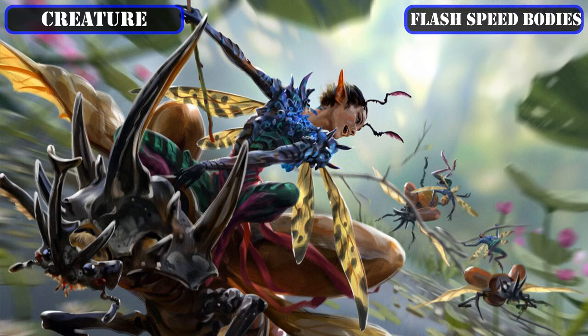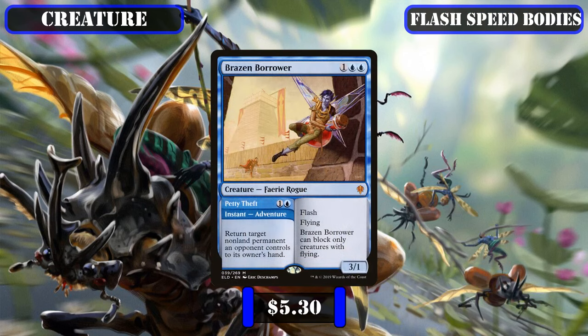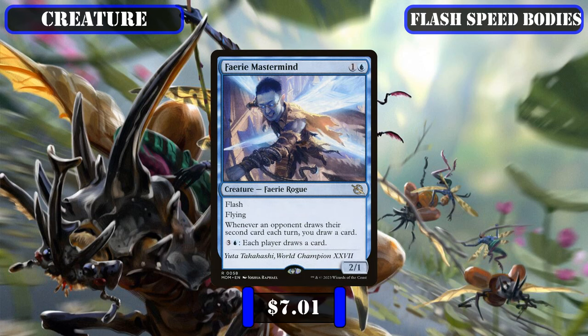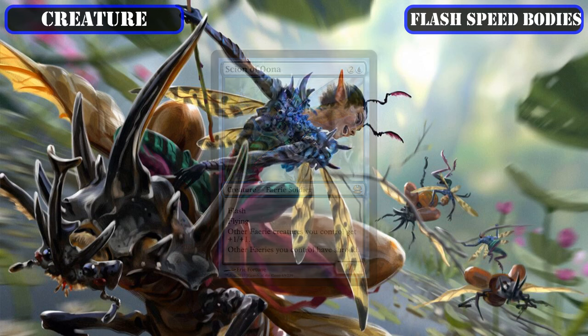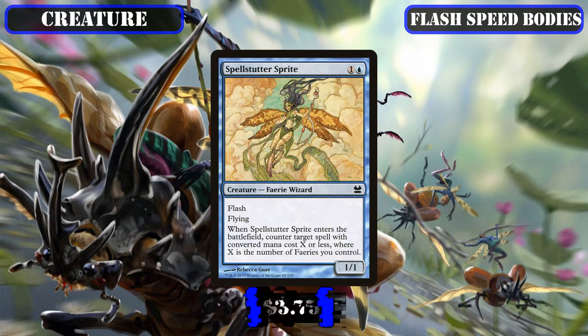On the flash speed side of things, we'll be running Brazen Borrower as a two-for-one flash speed spell via its instant side and flash speed body to proc our commander and payoffs twice, on top of being a well-statted offensive evasive body. Fairy Mastermind is another offensive statted flier that helps replenish our hands by mooching off our opponent's draw engines or by pumping mana into it if we don't have spells to cast. Scion of Una is a tribal lord to empower our fairies and fairy tokens with its AoE stat bump and targeting protection, and Spellstutter Sprite provides both a flash speed body and fairy-themed spell disruption.